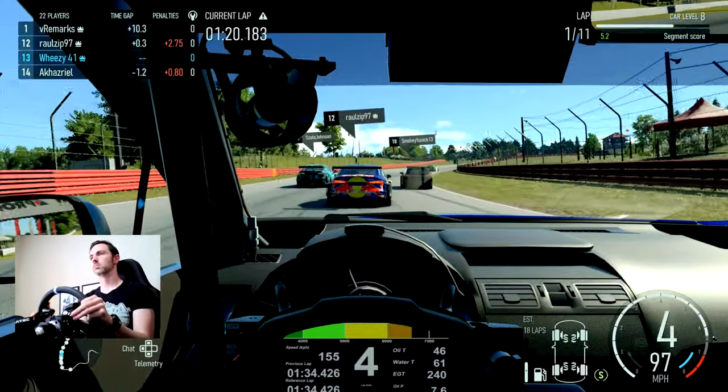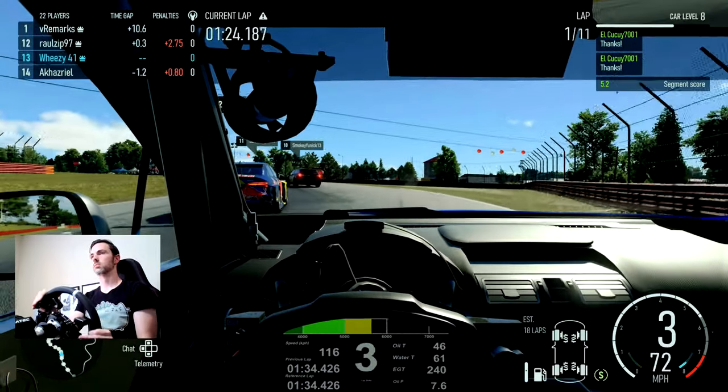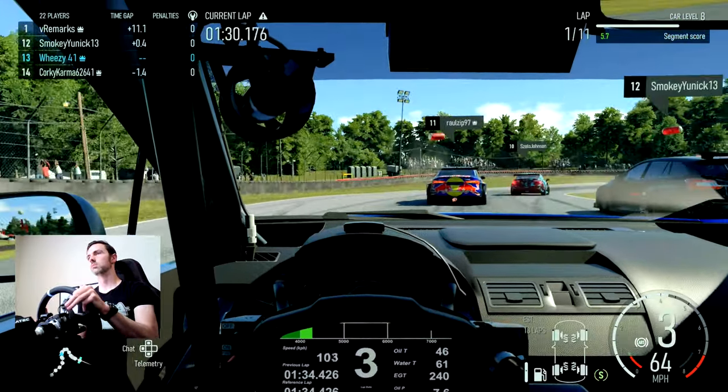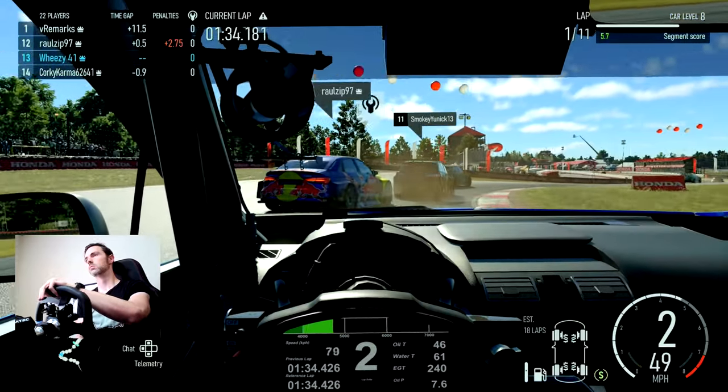Things are kind of settling out — it's currently P13, so I managed to gain five positions and pick up no penalties in this first lap so far. There's another car that cooks it a little bit wide. You can tell some of these controller players because they can lose the car wide off the track and recover really easily — that's not very possible with the wheel. On a controller if you push the joystick all the way to one side, you can basically go hard lock to hard lock in the car instantly, which is of course not possible on a wheel with a 900-degree rotation.